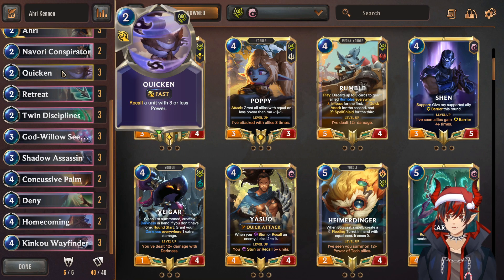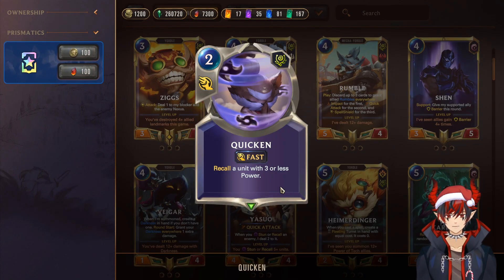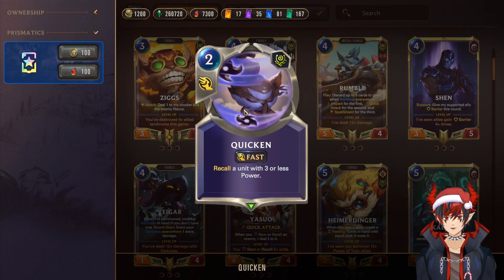Next, we have Quicken — it's amazing. It recalls a unit with three or less power. You can use it as protection just like Recall, or you can use it on your opponent's units. If they summon like Lulu or Poppy and don't have spell mana to buff them with Sharp Sight, just put it back in their hand. This is a high value card because if you can hit a three or four cost unit for the price of two mana, you're going up on resources against your opponent.